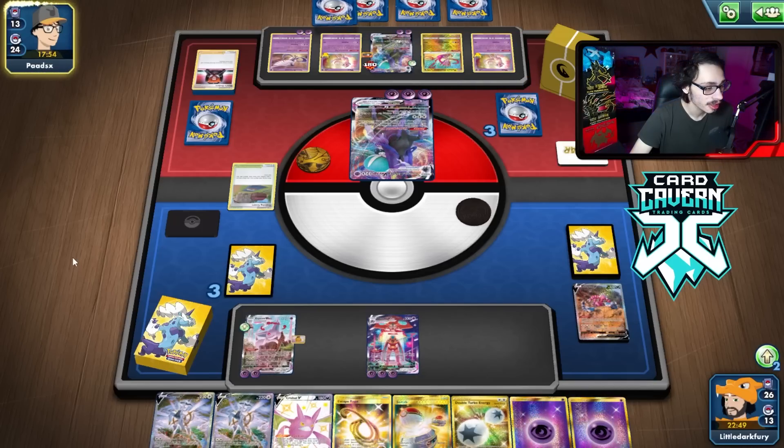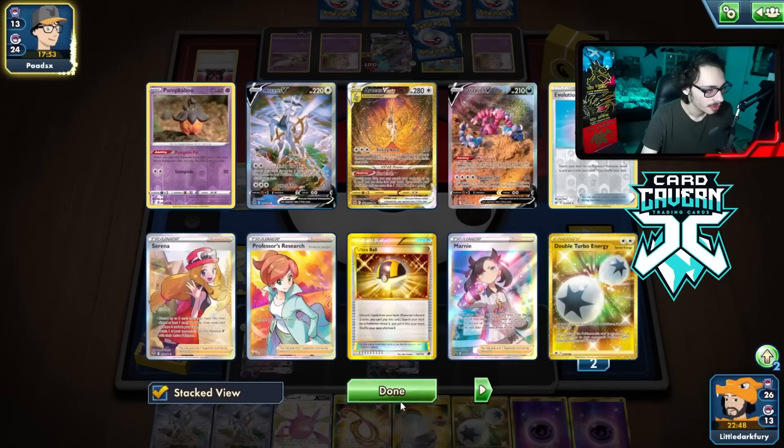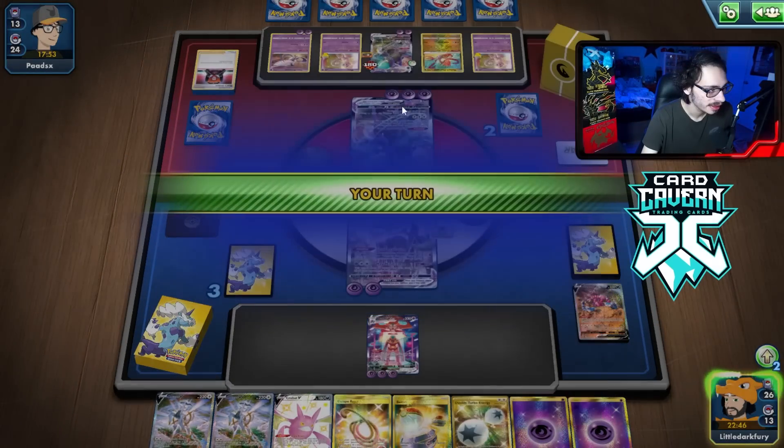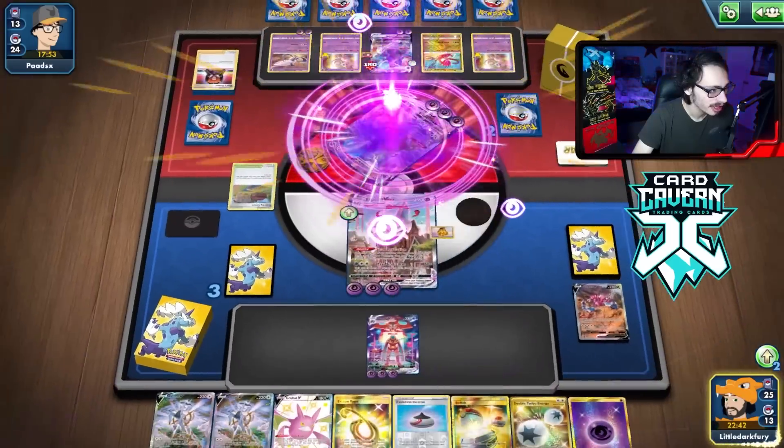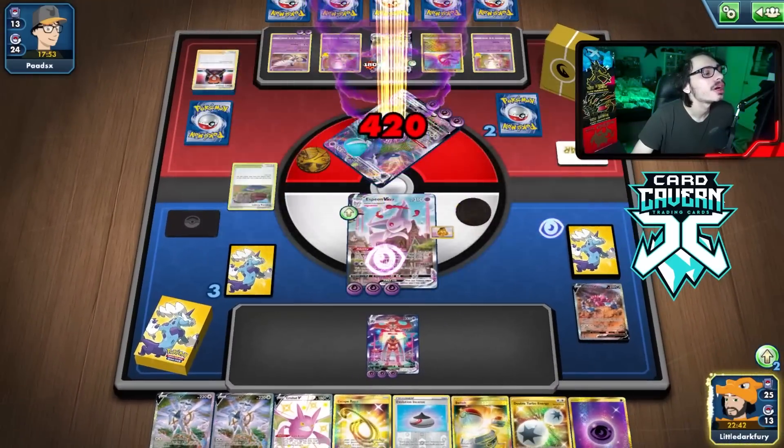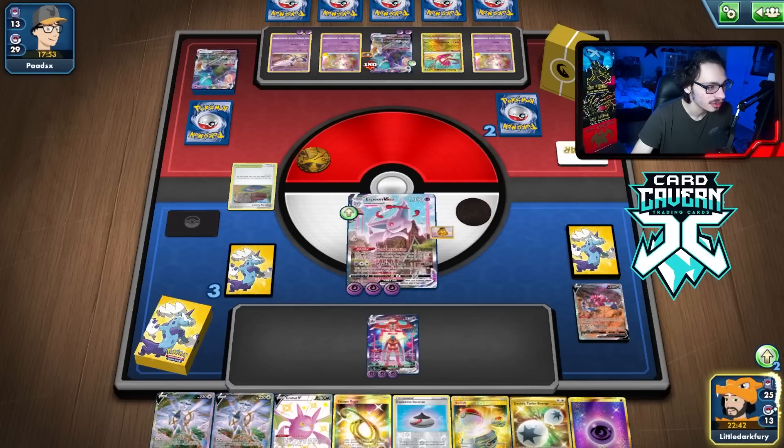That's kind of cool — that's just one way to beat Shadow Rider. We take those. We'll have the Espeon. We just do a million damage. Max Mindstorm for the KO. That's a dub — 420 damage. We even did the dankest amount of damage we could have done there.